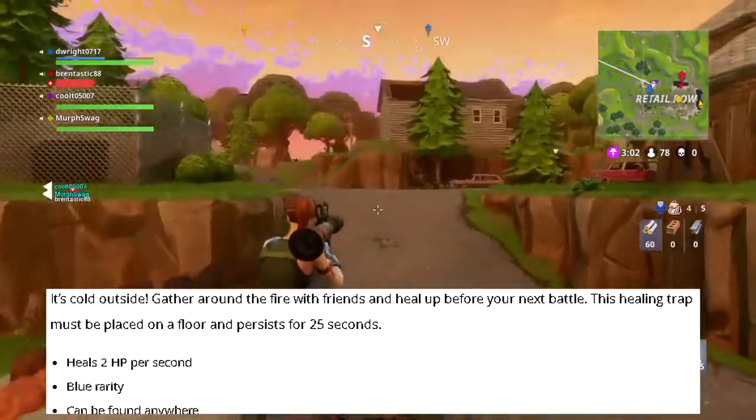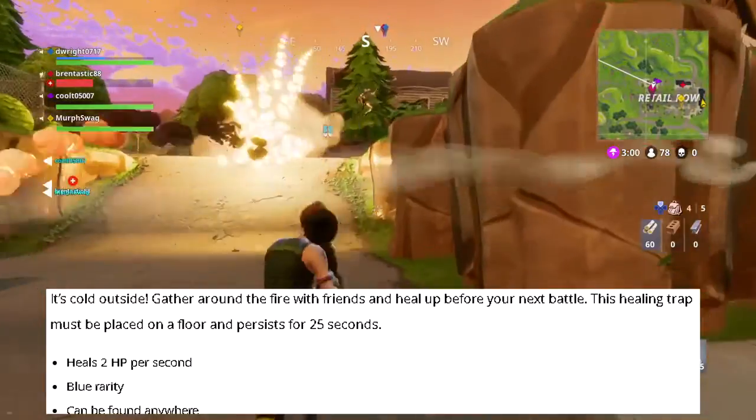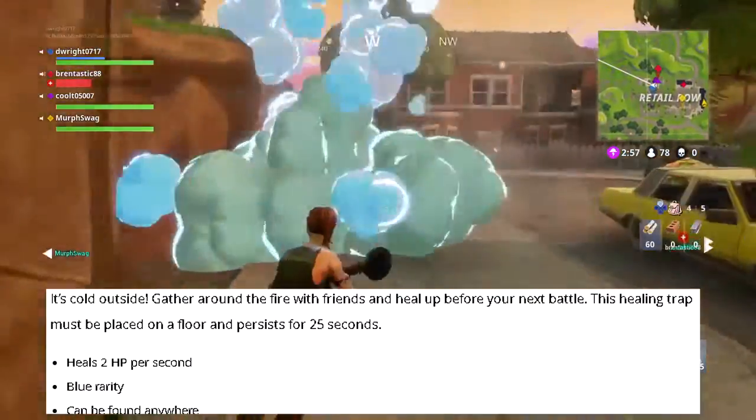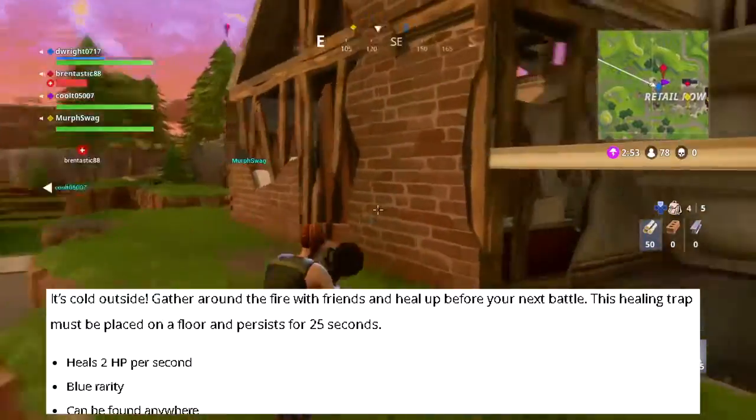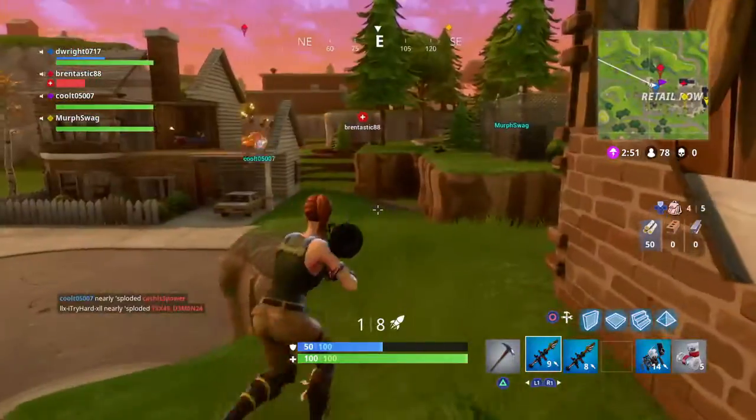It's cold outside — gather around the fire with friends and heal up before your next battle. This healing trap must be placed on the floor and persists for 25 seconds, healing 2 HP per second. Blue rarity, can be found anywhere.